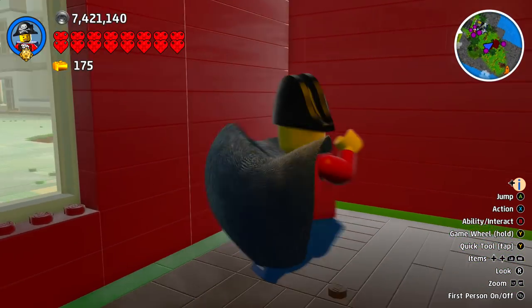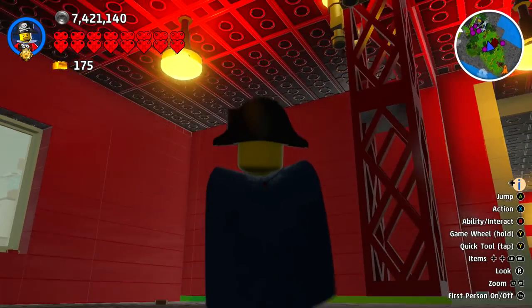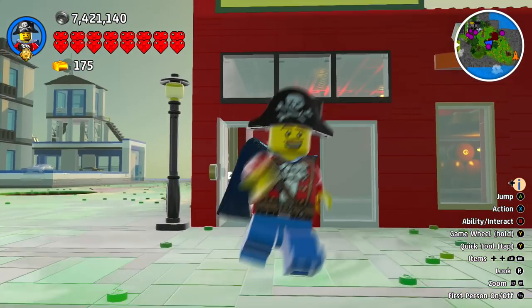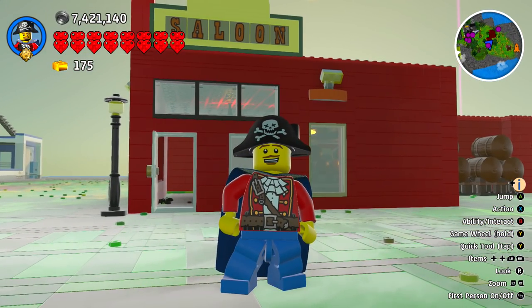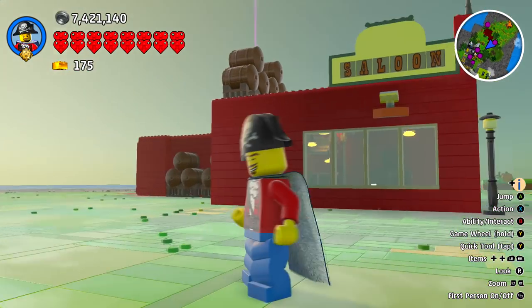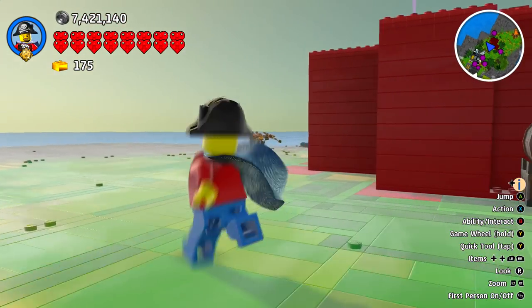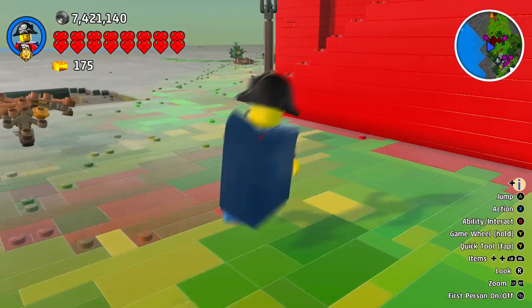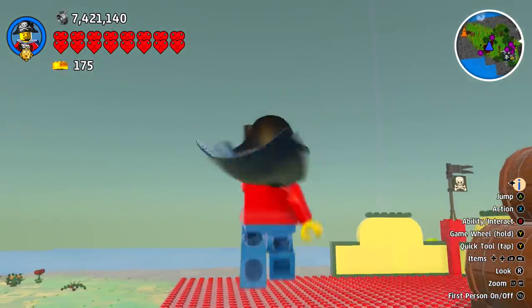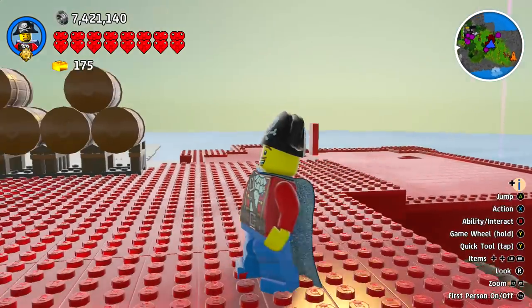I spent way too much time building this little distillery. I did at one point have a little cash-out counter right here and I had more of these but I broke them. I did spend a lot of time on it though — so there you go, you got the saloon. I'm not very creative in the grand scheme of things, so I am pretty proud of how this came out. I basically did the medieval keep and then painted it red for the most part — even got stuff on the roof.